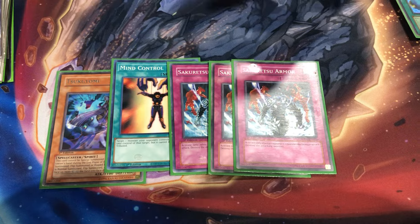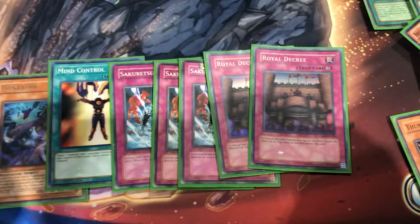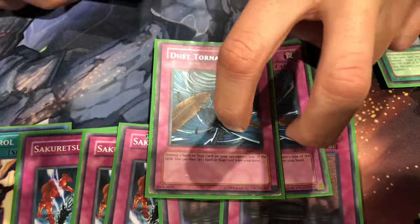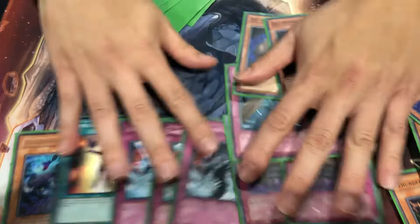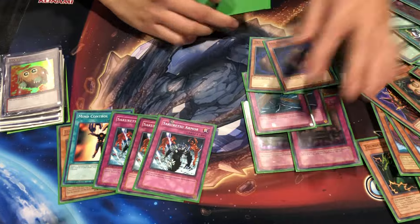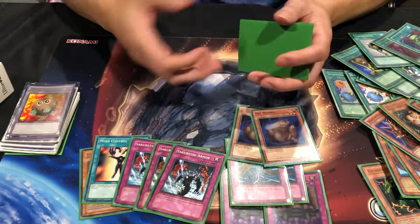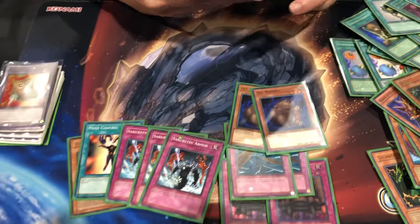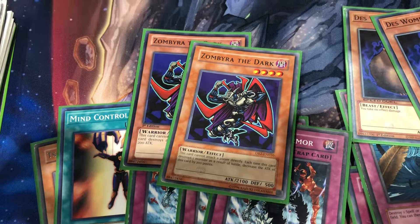They activated Delinquent Duo. I had two Decree — I never sided it in once. I sided Dust Tornado once — Dust Tornado is so good, but it's mainly for burn. I was afraid of burn the whole tournament. These are my anti-burn cards. And Wombat — let's go! No Waboku? No, no Waboku. I should play it — I've never tried it. I had it in my side deck and thought, why do I use this? To pair against Warriors, I had Zombie World — I just beat over big monsters.